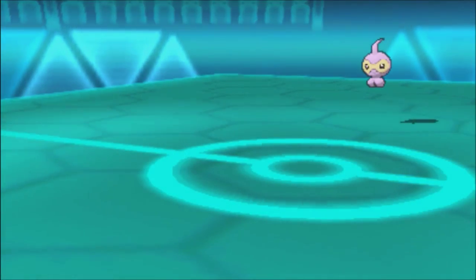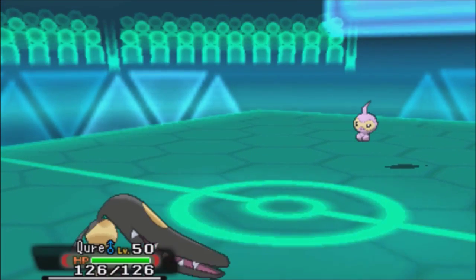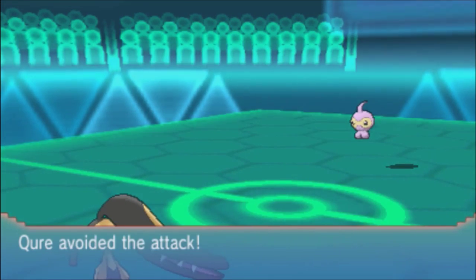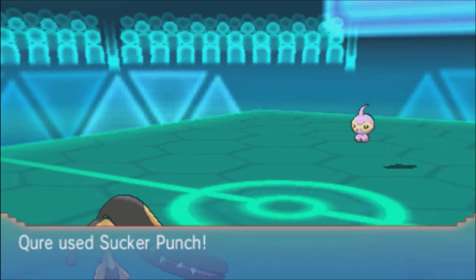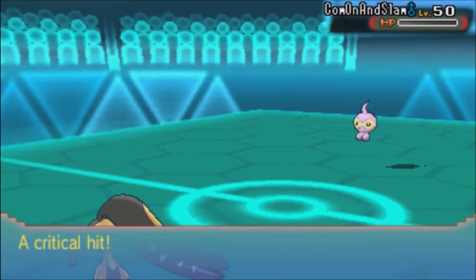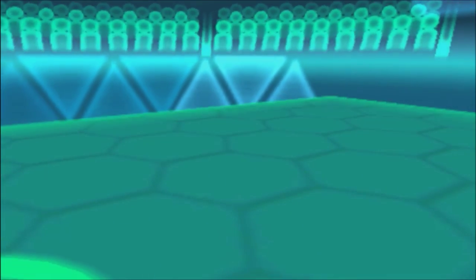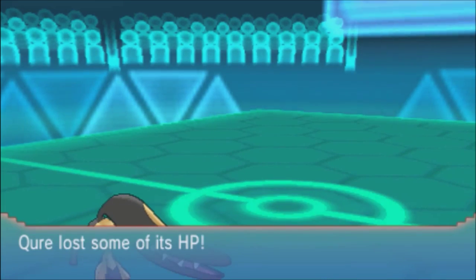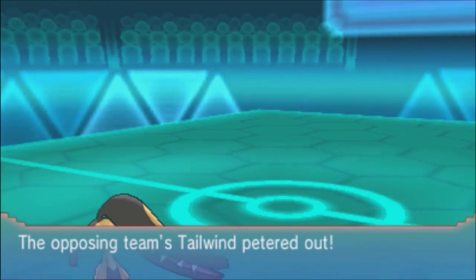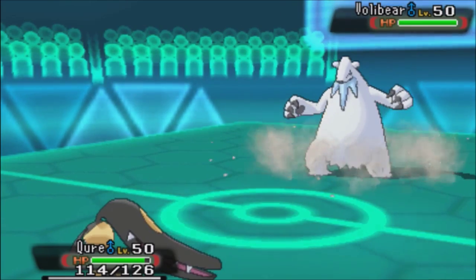I feel like I can stall a few more turns, so I go to my Mawile. She goes for Blizzard but misses, and I use Sucker Punch to finish it off. The Tailwind expires, and I reveal my Life Orb — this is a very aggressive Mawile.